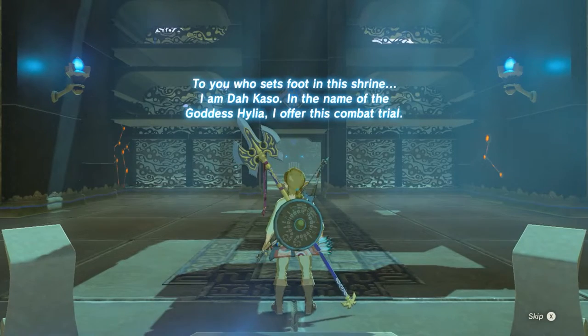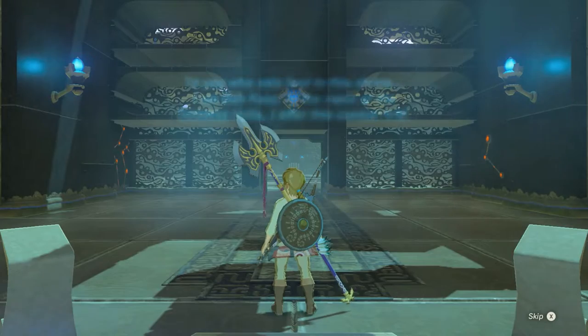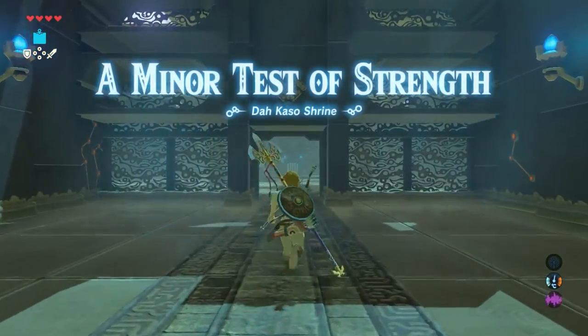To you who sets foot in the shrine, I am Dacaso. In the name of Goddess Hylia I offer this combat trial — a minor test of strength.